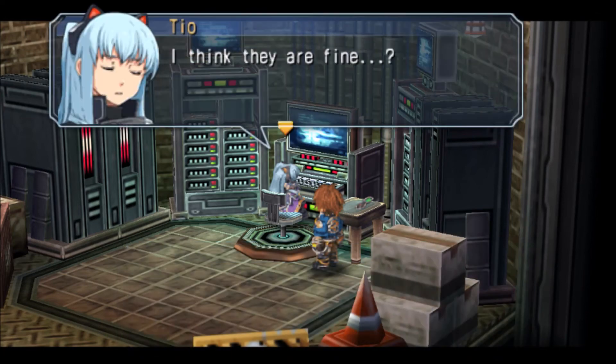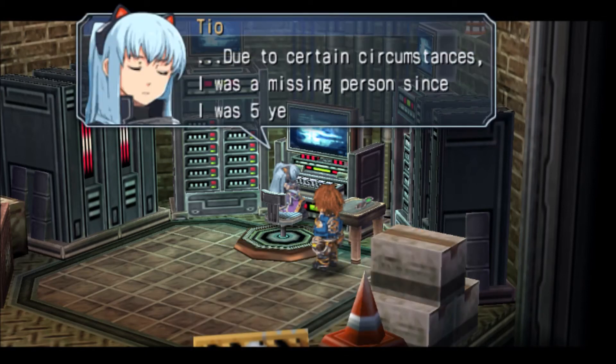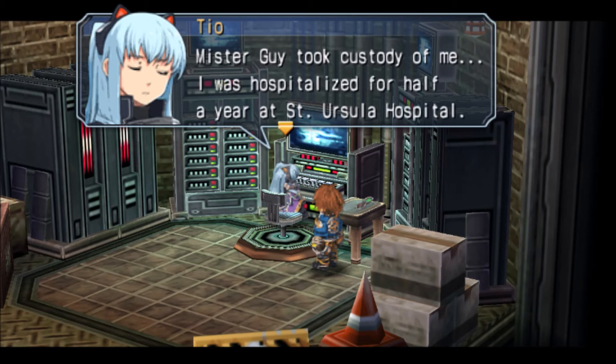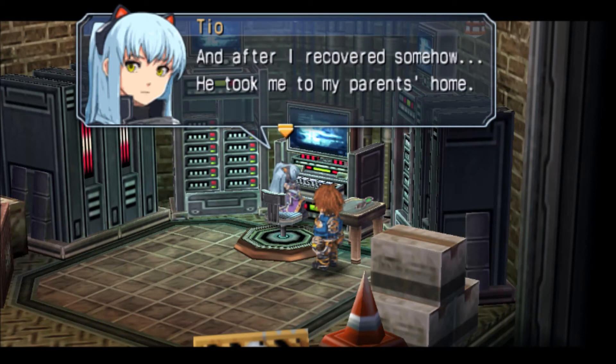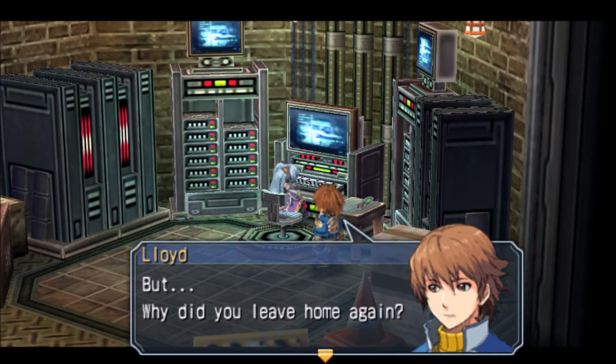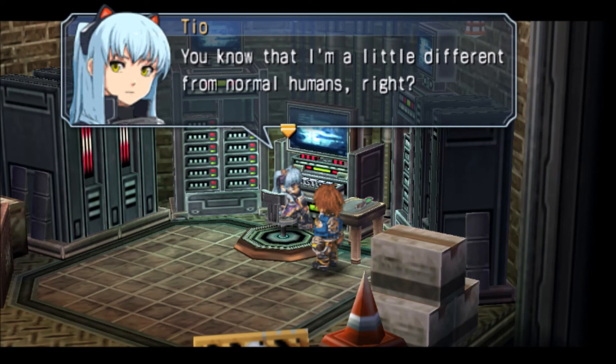Are your parents still alive? You don't even know. Sorry, I'm yawning — it's late at night right now. Did they abandon you? What in the world? And why did Guy take custody of you? If Guy took custody of you, how did Lloyd never meet you? And your parents didn't really want you. I love how you say 'from normal humans' — are you not human?